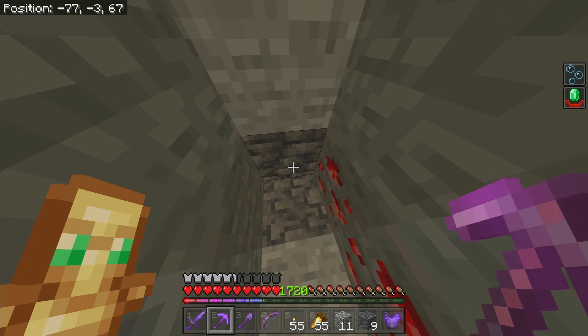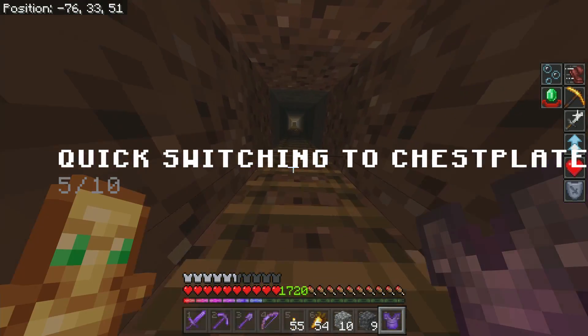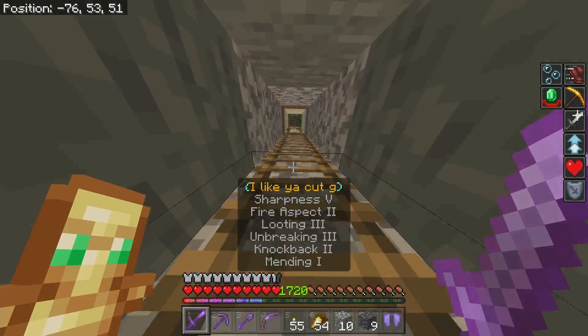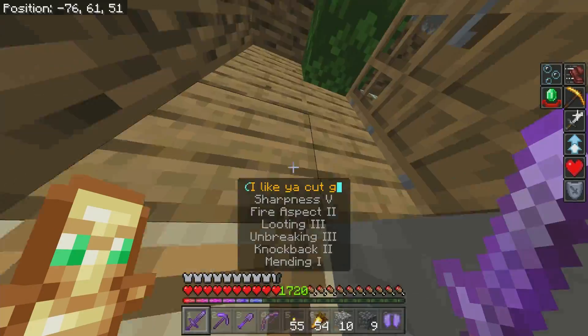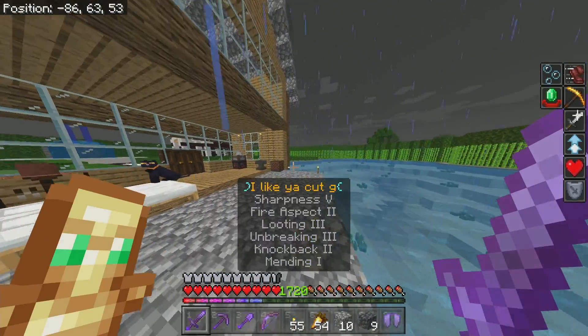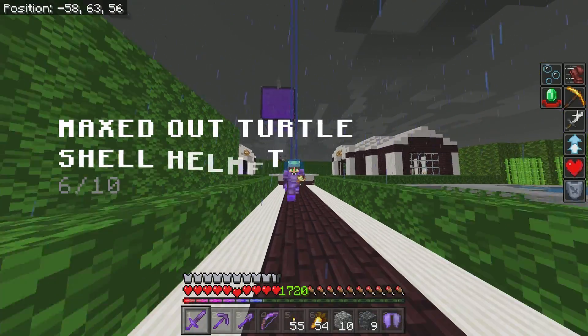Number five: I have my chestplate in my last hotbar slot. So if I ever get in a really bad situation where I'm being swarmed by mobs or something, I can switch out of my elytra and get those extra armor points, because they are kind of important especially when you're fighting a lot of mobs.